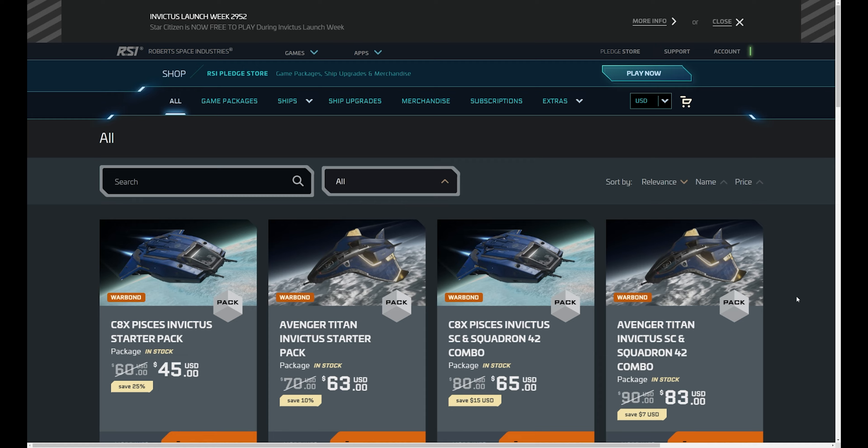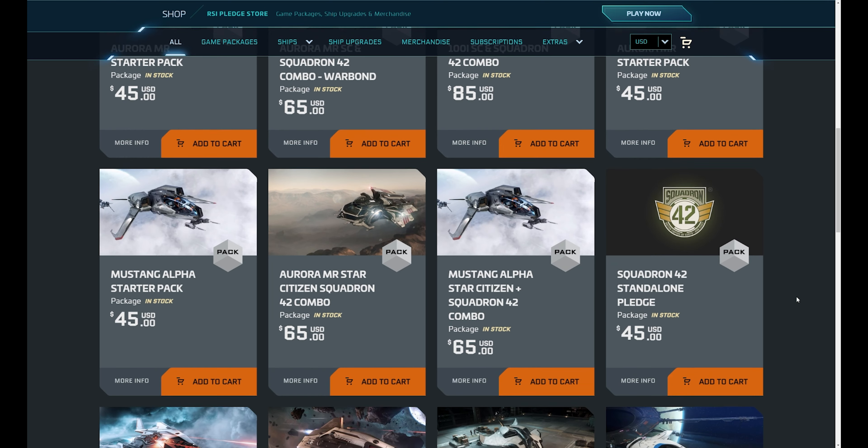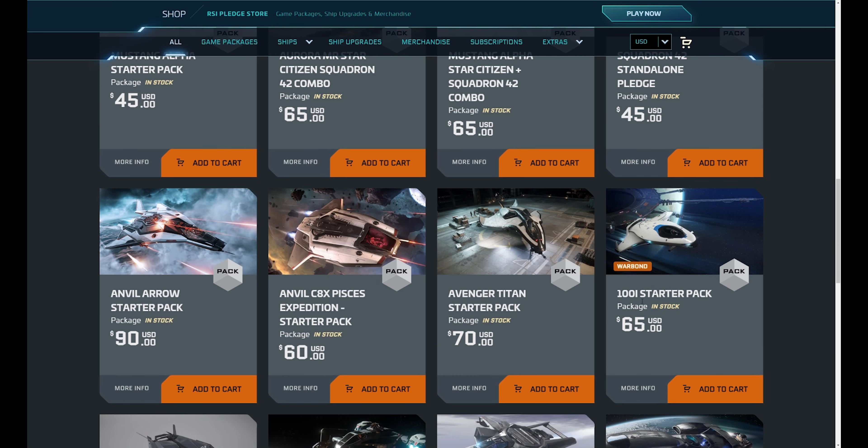I suggest spending the least amount of money possible on the game, as you can earn most of the ships that are in these in-game packages by simply playing the game. I always suggest an Aurora MR, but I've been coming around to the 100i because of its versatility.